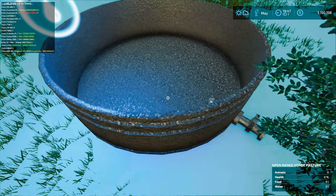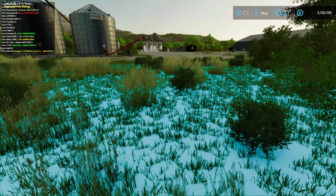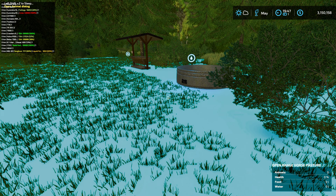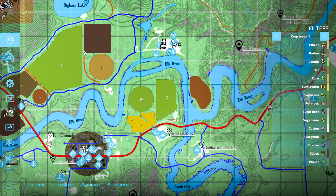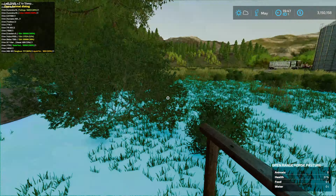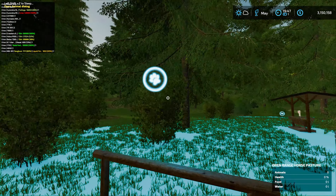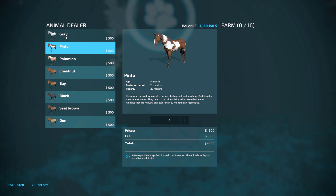We need to get some water over here. Let's go check our screen for the animals - open range horse pasture. Can I not click on it at all? I guess maybe I gotta buy some horses first. Where do we go to buy horses - right here, perfect.